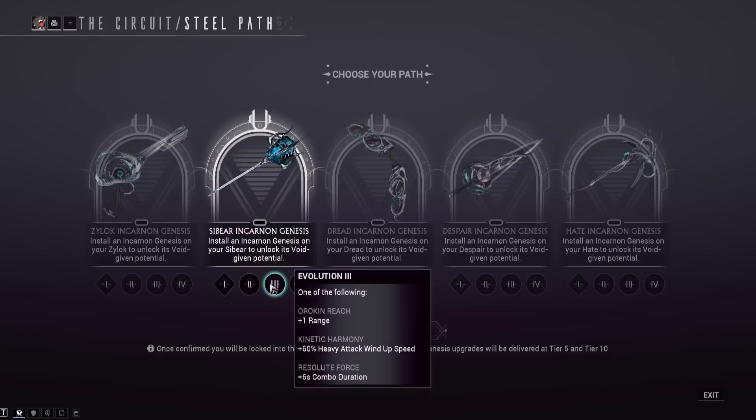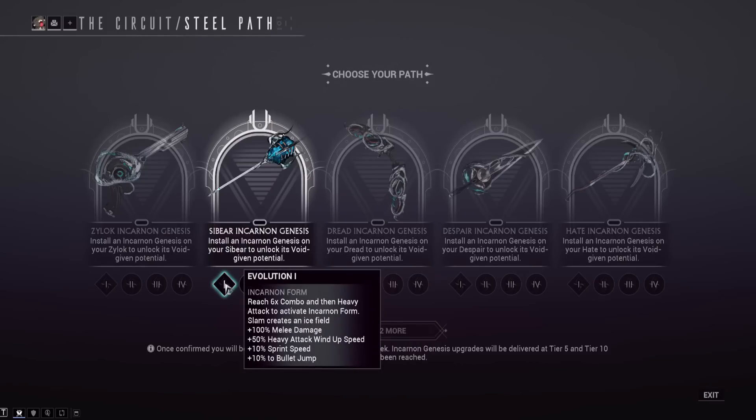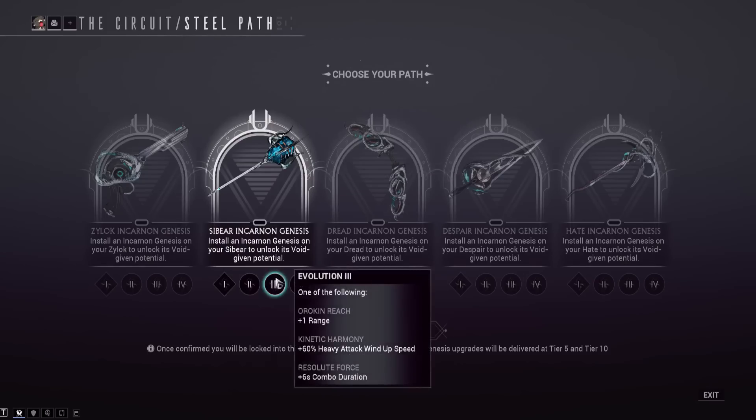For tier three utility on the Sybeer, you've got plus 1 meter of range, plus 60% heavy attack wind-up speed — remember the incarnon evolution already gives you 50%, so those will stack together for a lot — and 6x combo duration. I don't think we'll need the extra wind-up speed since the incarnon already gives it, but if you want to heavy attack as fast as possible, maybe go for that.